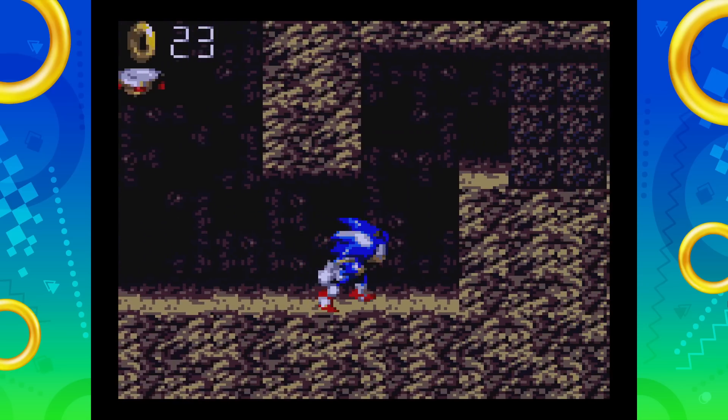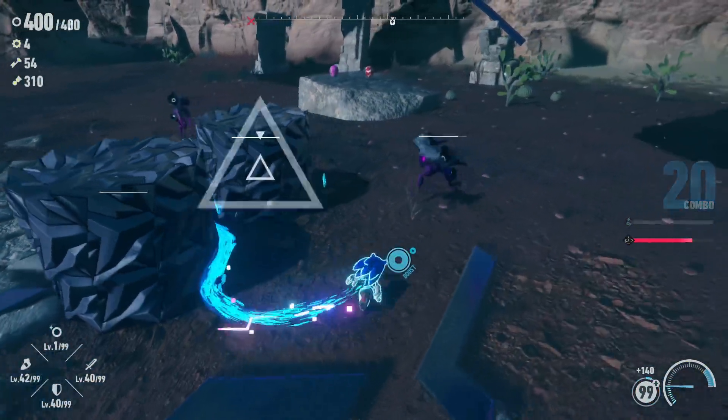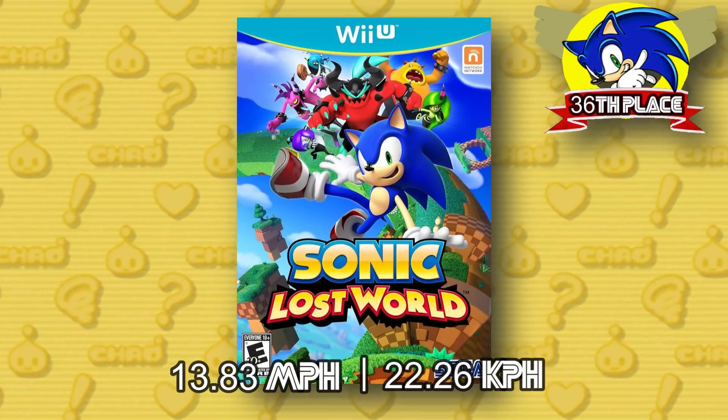I'm not going to give a long-winded explanation for every single game since we have a lot to go through, but I will be mentioning every single one. If you had to guess where Modern Sonic would first appear in this list — like 20th place, 25th, maybe 30th? Well, you're wrong. In 36th place, running at 13.83 miles per hour, we have Sonic Lost World. He's just really, really slow in this game.